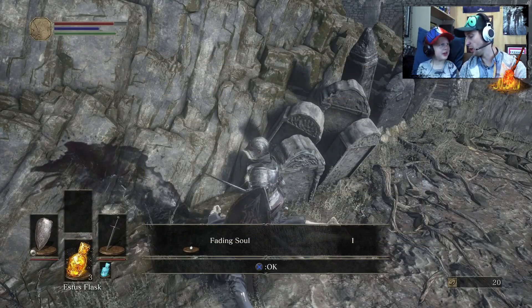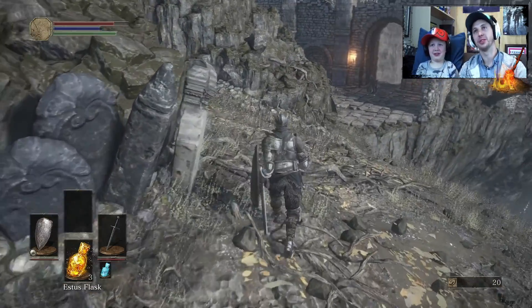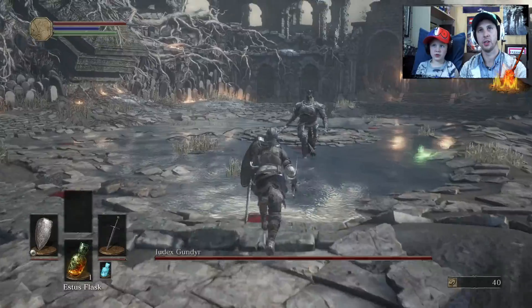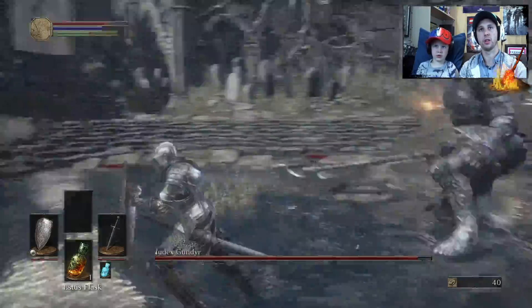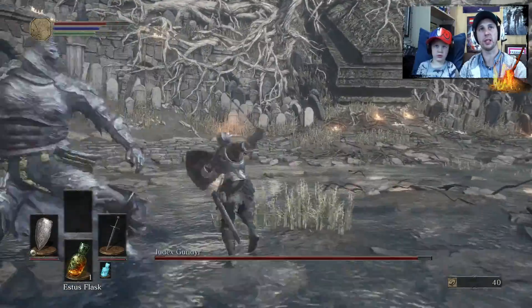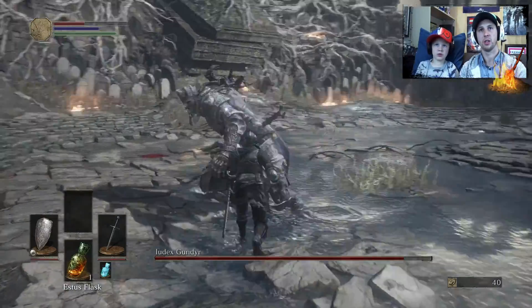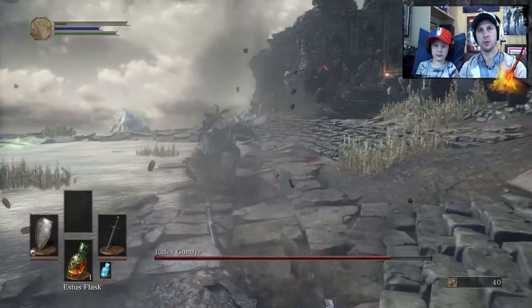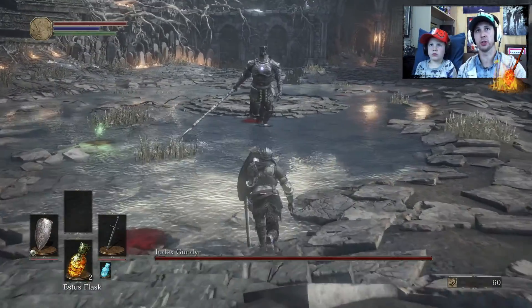Why is it hiding in his head? It's just because enemies drop items sometimes. Go, go, go. Block. Target on him — target, target, target. Good block. Don't forget to target the boss, target the boss. There we go. Shield.